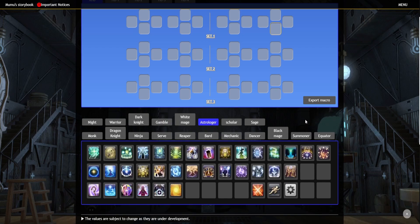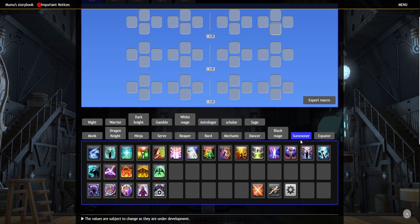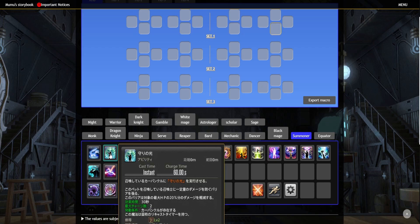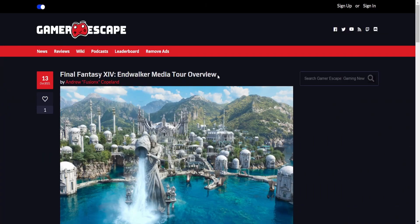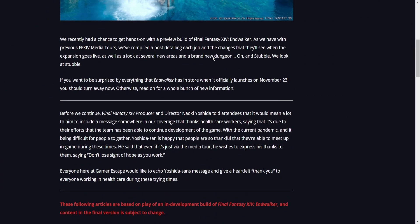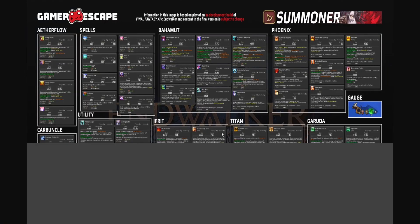Astrologer — that one's obvious of course. So basically you can go through this. The best thing about this website is you can figure out new stuff to put on your bar. Here's the issue though: for Summoner, for example, you can see there are like no abilities listed. All these abilities have tooltips, but unfortunately Google Translate cannot auto-translate images. So what you'll have to do is go to a specific job like Summoner, then go over to this other website — the Gamer Escape Media Tour Overview — and scroll down a little bit. You can click on Summoner, scroll through, and get the image of all the skills and abilities you can unlock.